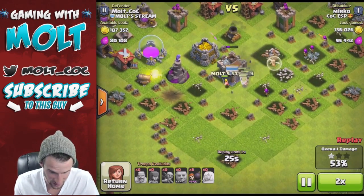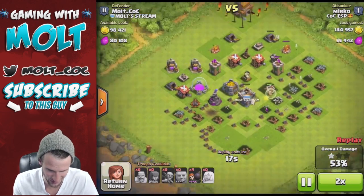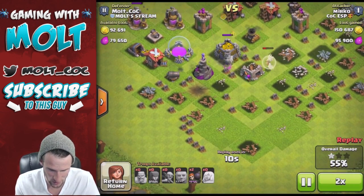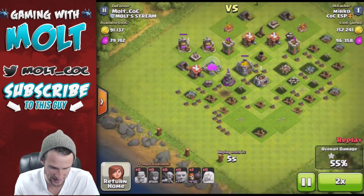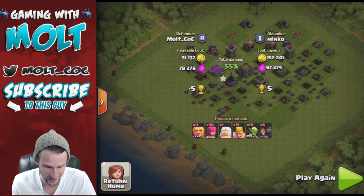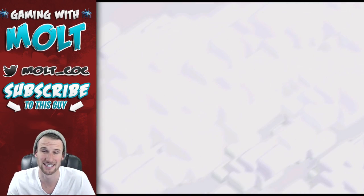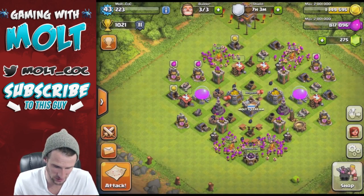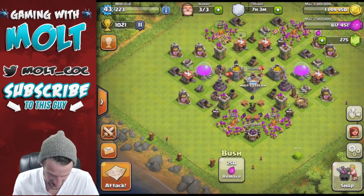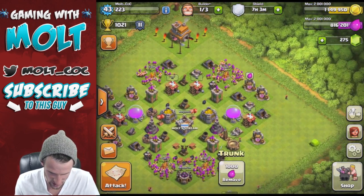The healer — not healers plural, just the one healer — is doing a good job. He just used a wall breaker up there, that was funny. The healer is doing a good job but once we get more than one defense shooting at it, we're perfectly good to go. He missed out on 90,000 gold and 78,000 elixir. If I had walls, he wouldn't have gotten nearly as much of any of that stuff.